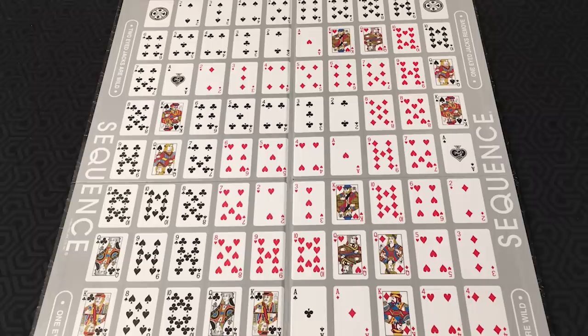In Sequence, your goal is to get two sequences before your opponent or opponents, depending on how many people you're playing with. A sequence is a connected series of five of the same color marker chip in a straight line — either up, down, across, or diagonally on this big board here.